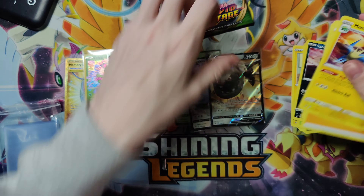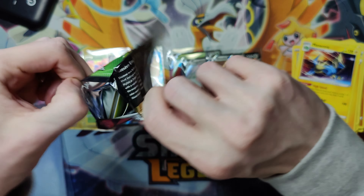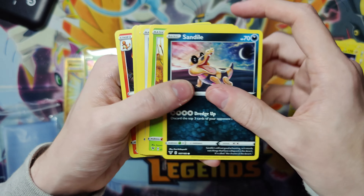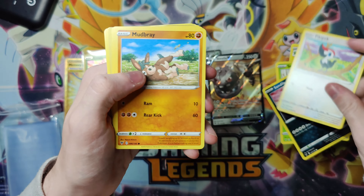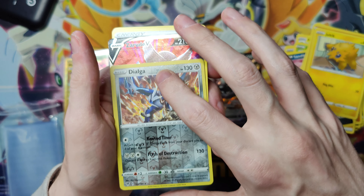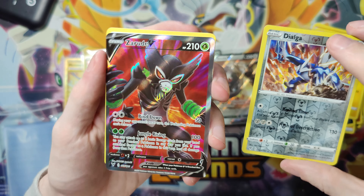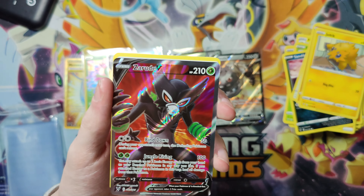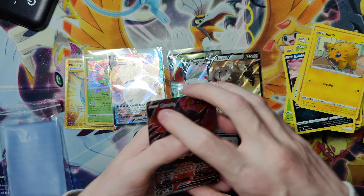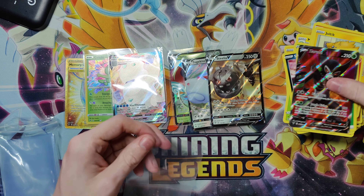Heatran reverse and the last pack — I'm gonna get some last pack magic for this half of the box. Sandile, Pikipek, Mudbury, Joltik — there we go, last pack magic pulls through again! Beautiful red background on that card — big fan of this Pokémon actually. I needed that one for my master set as well, that's another one out of the way.